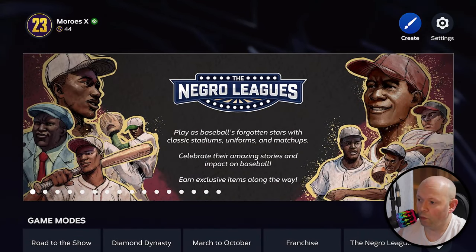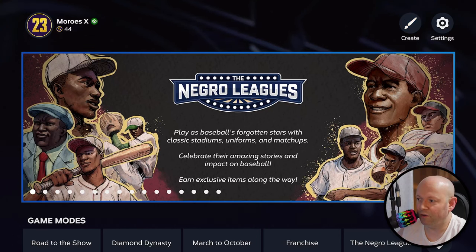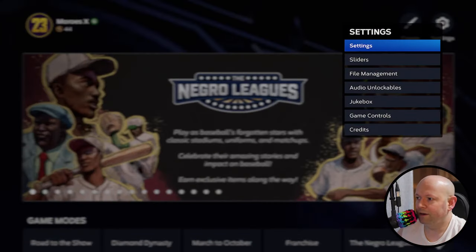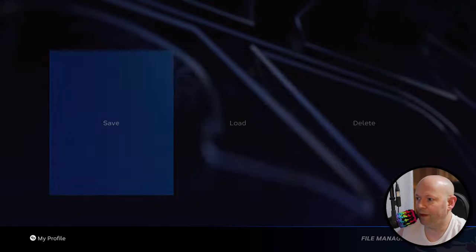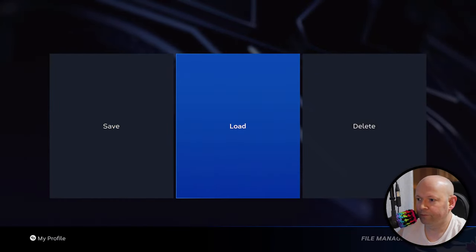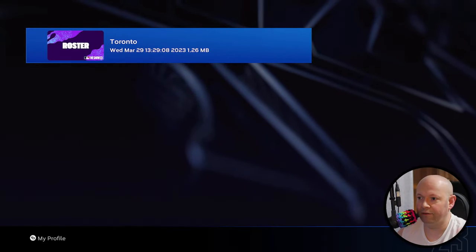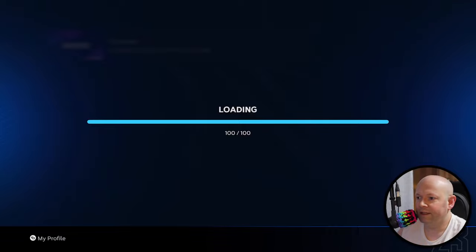From here, if you want, you can immediately jump into franchise. But normally what I do, so that the settings stick — like your roster — go to settings, go to file management, go to load, then rosters, saved rosters, and select that.